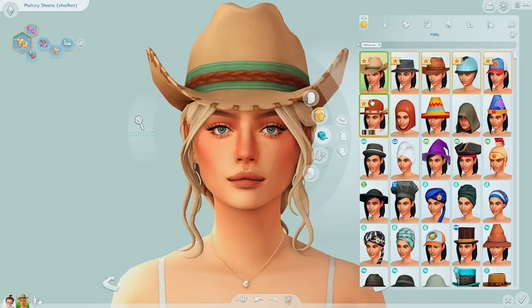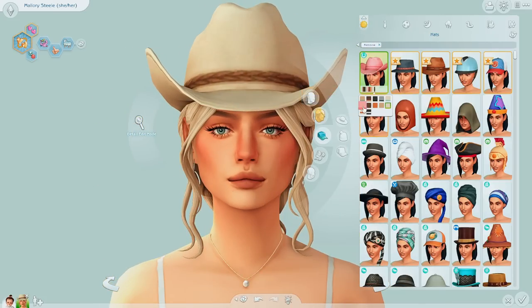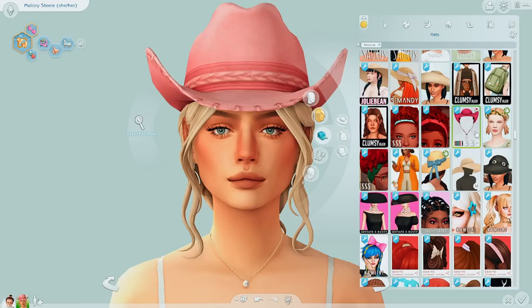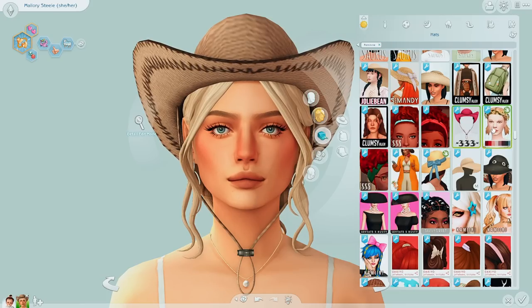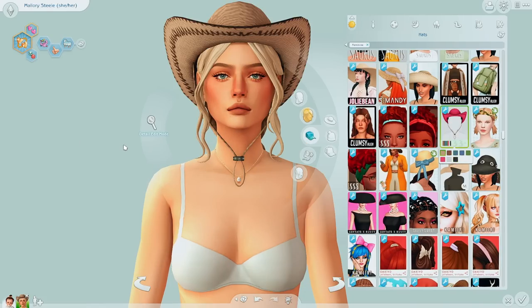Wait, this kind of looks cute. I do have a CC cowboy hat that I could use, so I might use that one instead. Here's the one I have — oh that looks actually so good. The blue obviously looks good because it compliments her eye color, but the black is kind of a serve too. Wait, that's cute.